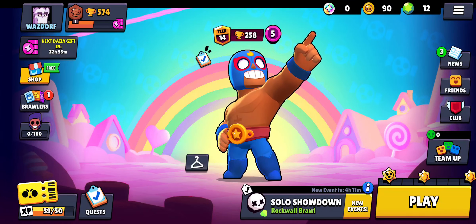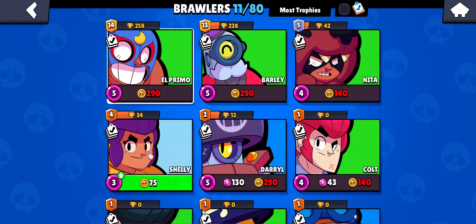First, open your game Brawl Stars. You will be on the home screen, so just stay at the home screen and look to your left where you can see the Brawlers icon. Just tap it right there.